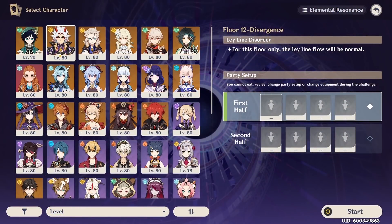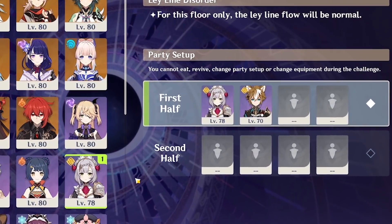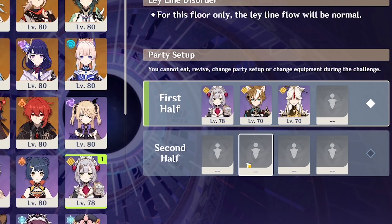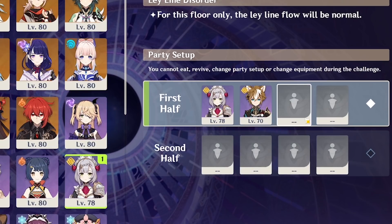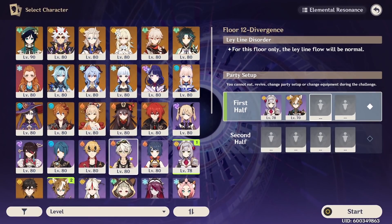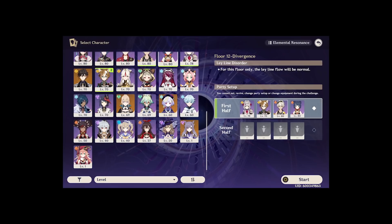For team drafting, you either pair Gorou with Itto or Noelle, as those are currently the only two characters that scale with DEF and deal Geo damage. You're incentivized to run triple Geo to maximize Gorou's buff, but you don't have to. Just because you're running Gorou doesn't mean you must run triple Geo — using Gorou alone can already battery Noelle, though it's a bit tight and Noelle will need some Energy Recharge. For example, it's possible to run Noelle, Gorou, Bennett, and Xiangling together.